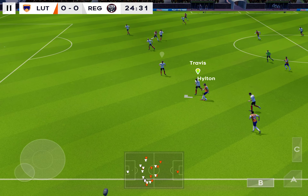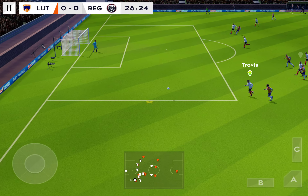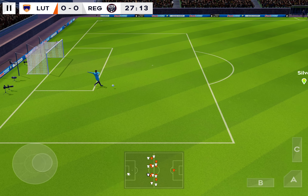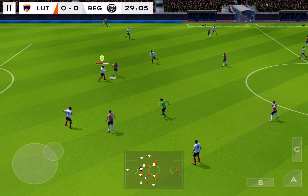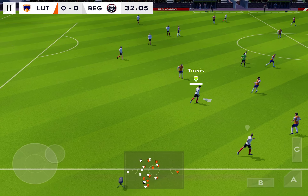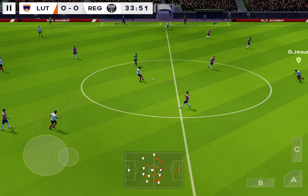Striker's ball. The keeper passes it straight to his player. Defender then back on the ball. And he's given possession away in a dangerous place. Passed inside. That's a foul.